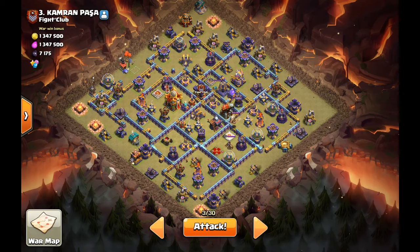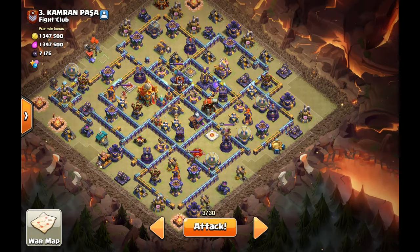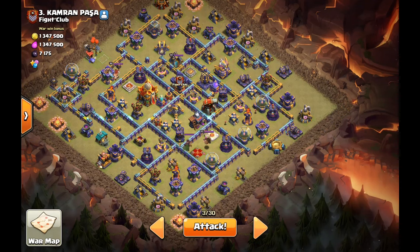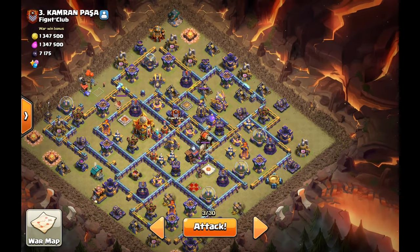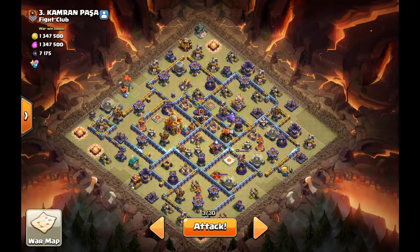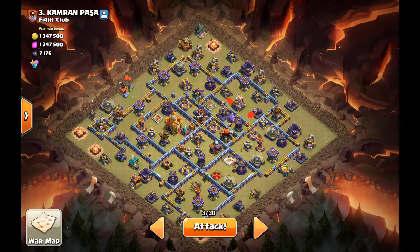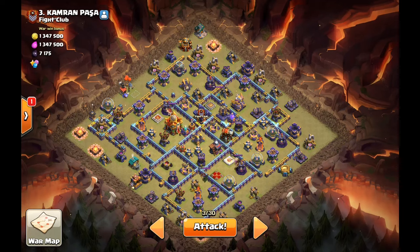Here we are on the next base — number three. They have the Ricochet Cannon, some Invisibility on the Tunnel, and the Rage Tower is looking juicy. They also have a few upgraded heroes, but nothing too crazy. The approach: one Root Rider and archer around these areas for funneling, then spam from the side of the base. I'll drop Skeleton Spells on the Monolith since the Scattershot and Multi-Inferno are far from it — no splash there. Root Riders will path toward the Town Hall with the Log Launcher. I'll earthquake the middle just in case, and add the Royal Champion on the top side with the Fox — we should be fine.